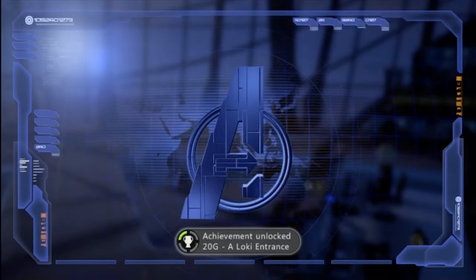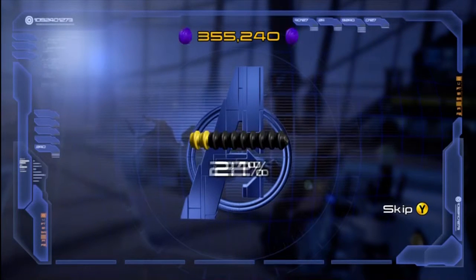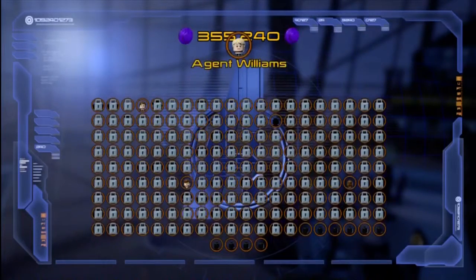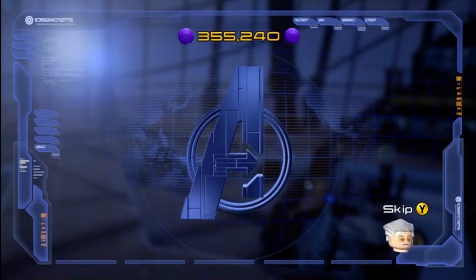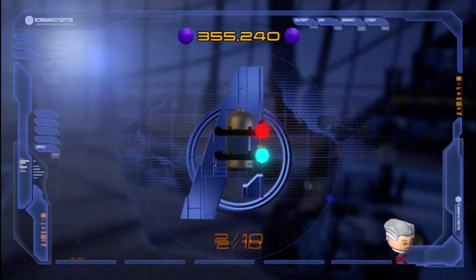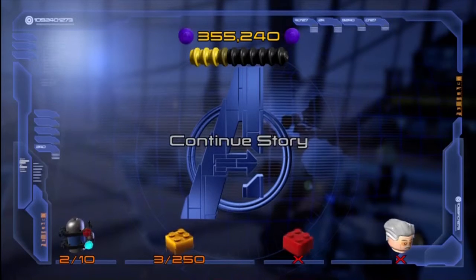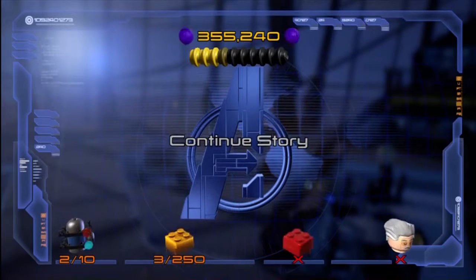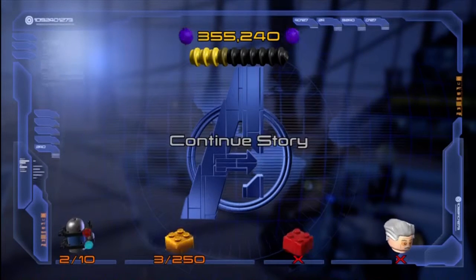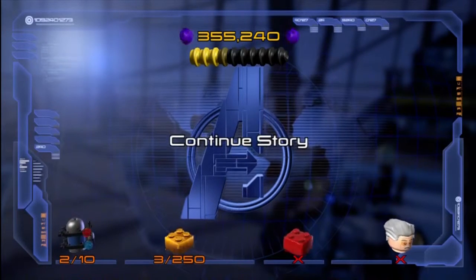A Loki entrance level complete! Now we can play free mode if we wanted to. I didn't collect as much during that run, but I'll replay it off screen and collect all the studs. I generally want to play the story, you know. We unlocked Hawkeye and Agent Williams. With Loki having gotten away with the Tesseract, looks like Shield has some priorities on hand to stop this mad god of trickery.